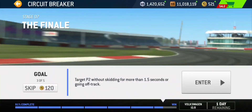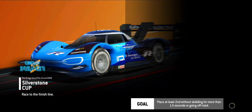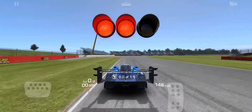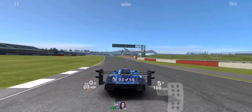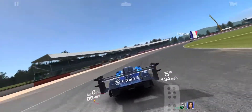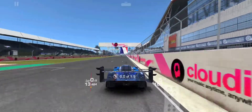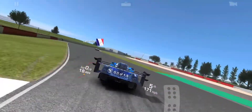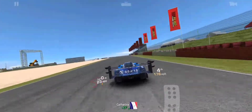Target P2 without skidding for more than 1.5 seconds or going off track. Now we're at Silverstone where there are barely any low speed corners, so we don't really need to worry about skidding. All we need to worry about is getting up to 2nd place, but that's easy as well. I took that really nicely — none of that counted as off track. You have two tires off track without it counting as off track. Getting past that car with Catherine.